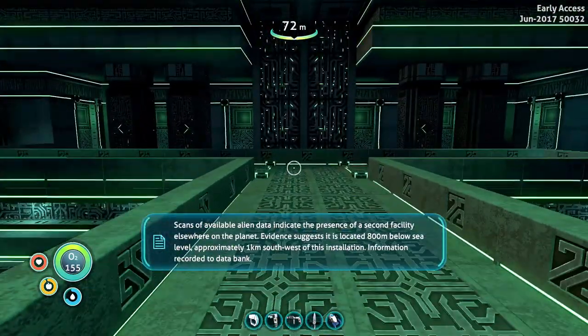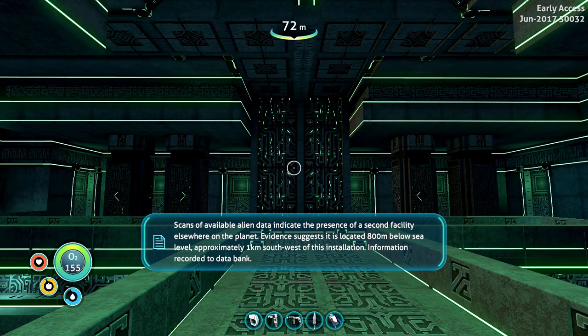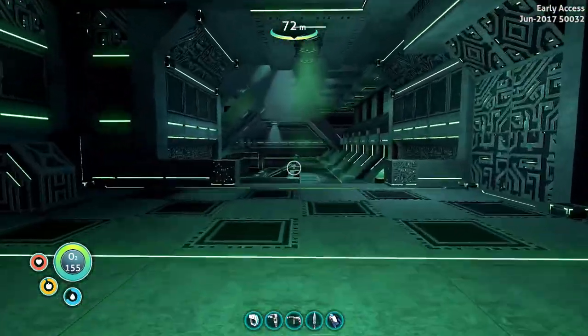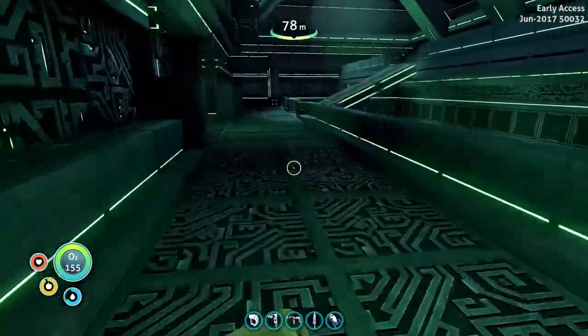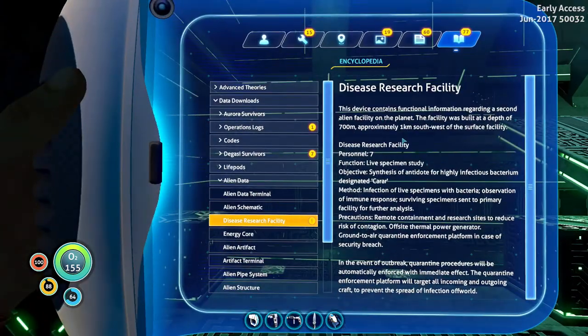Available alien data indicates the presence of a second facility elsewhere on the planet. Evidence suggests it is located 800 meters below sea level, approximately one kilometer southwest of this installation. Information recorded to data bank. This device contains functional information regarding a second alien facility: the Disease Research Facility, built at a depth of 700 meters, approximately one kilometer southwest of the surface facility. Only seven personnel. Function: live specimen study.